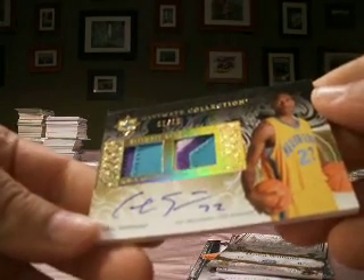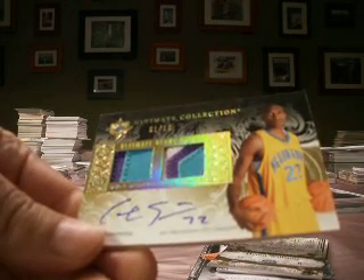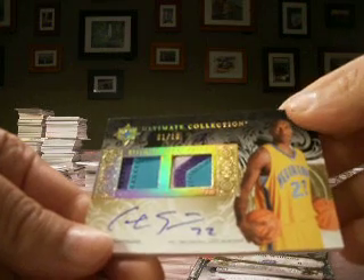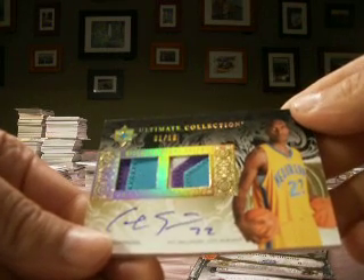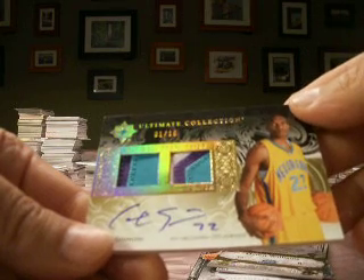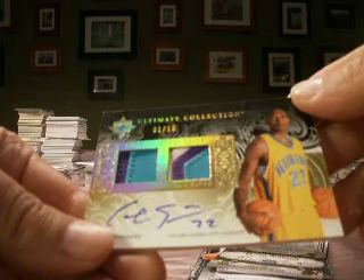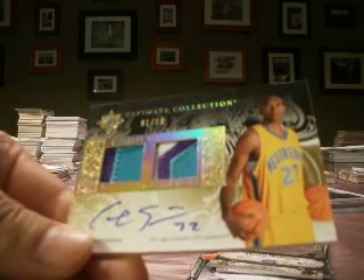So that'll do it for 2006 Ultimate. Pretty good — the Kobe certainly helps and gets us started. We're moving on to one more box of 2006, a quick SB Game Used, before we move on to later years. Stay tuned for that.